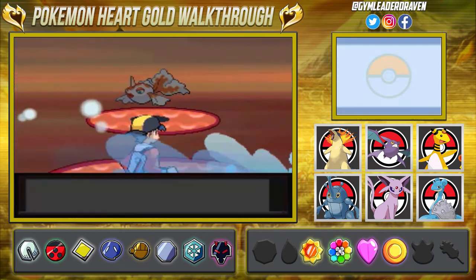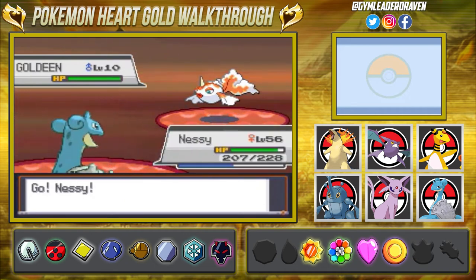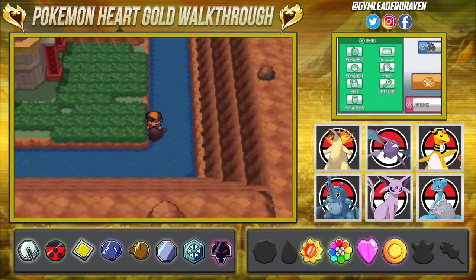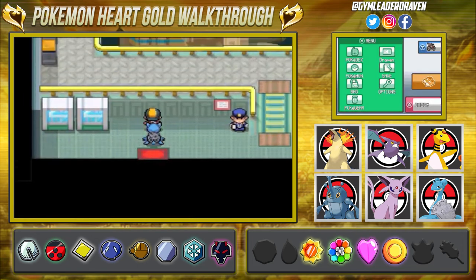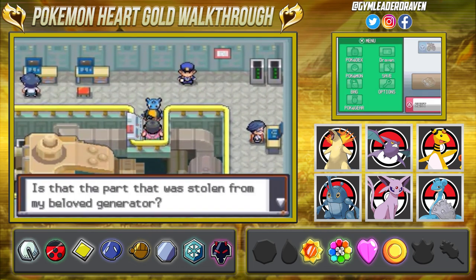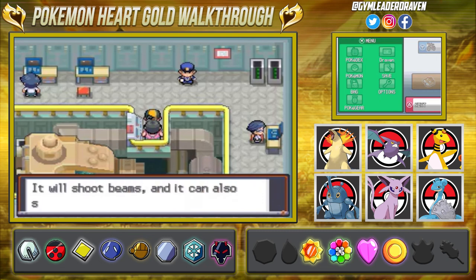We got attacked by a Goldeen — you gotta love it. So we're destroying it and getting the heck out of here. Then we go into the Pokemon Power Plant and straight to the manager. He's going to be super happy because we have the machine part stolen from his beloved generator. He attaches everything and bam — the generator is up and running again, and all of Kanto now has power!